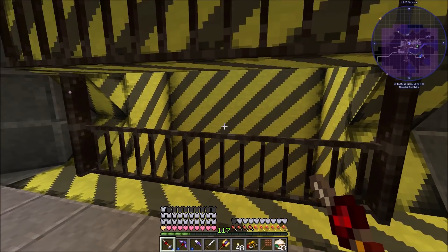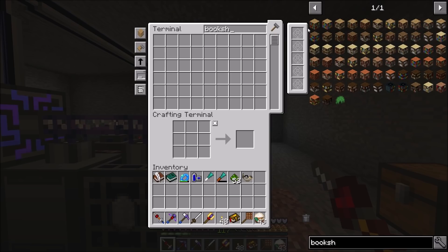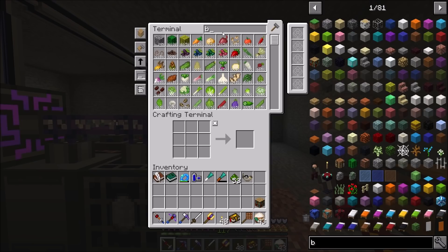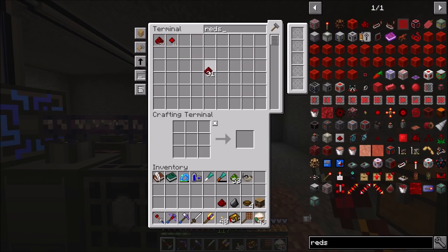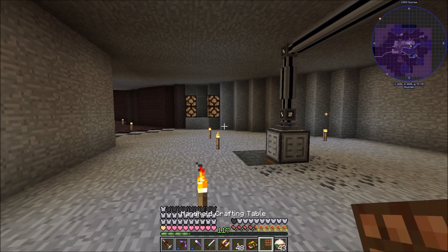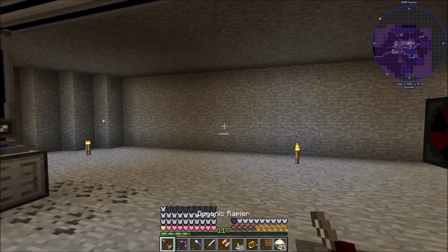We need to get ourselves a bookshelf and some Salus Mundus. The crafting recipe doesn't come up in here - we need a bowl, a piece of flint, a piece of redstone, and then some vis crystals, three of three different kinds. So we take the redstone, the vis crystal, the terra vis crystal, aqua vis crystal, and flint, and we can get ourselves some Salus Mundus.